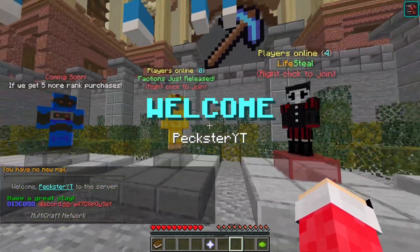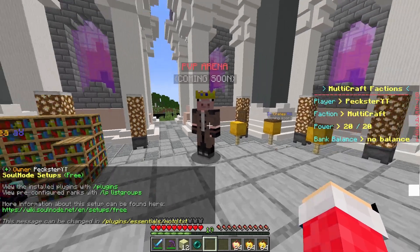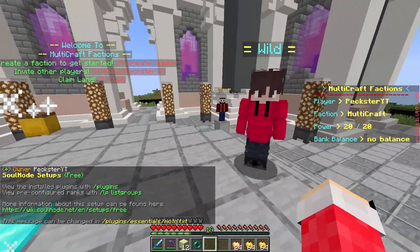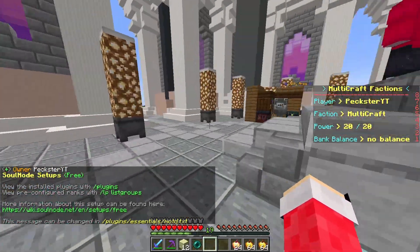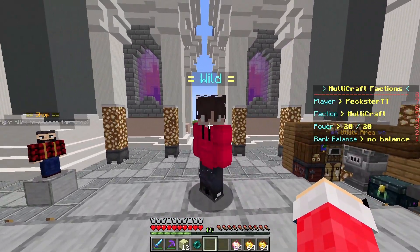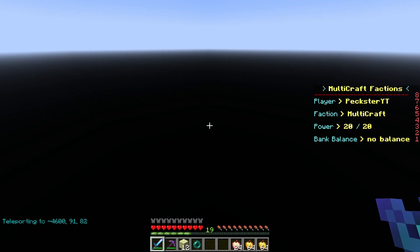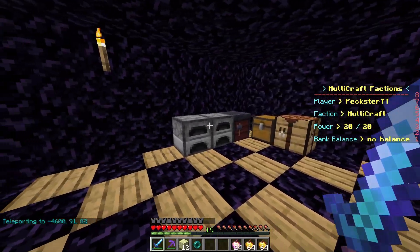If we move over to factions, here's the spawn — as you can see there's a pvp arena coming soon, enchantment, utility, and the shop which is also coming soon. We've got another portal here and if you do faction home you can set bases and everything, which is pretty cool.